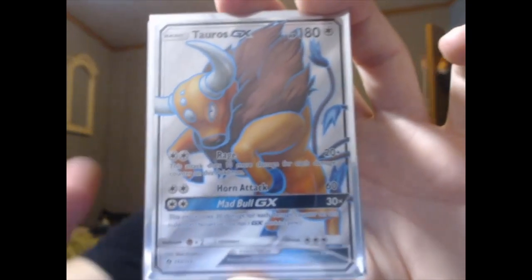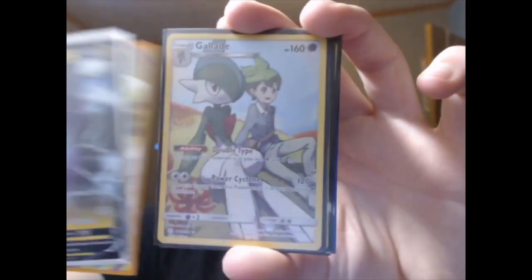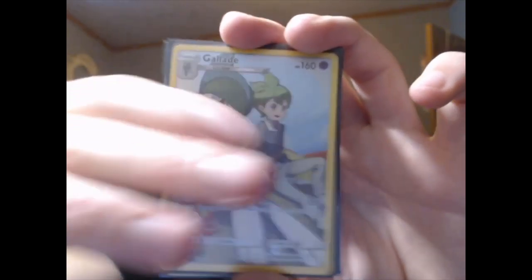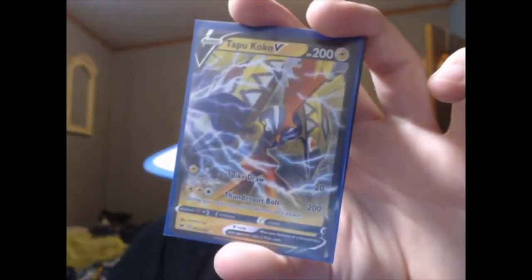Let's go over the pulls again real quick. We have Tauros GX, Toxtricity V promo, Poltergeist V promo, Copperajah V promo — all the tin promos are the best things we got. Mega Pidgeot EX instead of an actual holo, Nidoking Break, Gallade & Wally Trainer Secret Rare from Cosmic Eclipse, Grookey promo, holo Sobble and Scorbunny, Tapu Koko V, and Stonejourner VMAX.